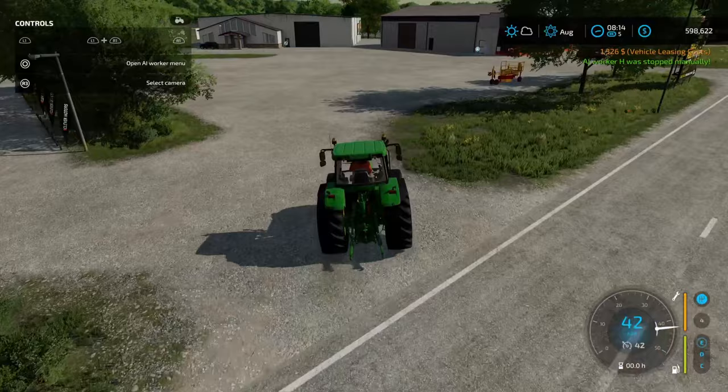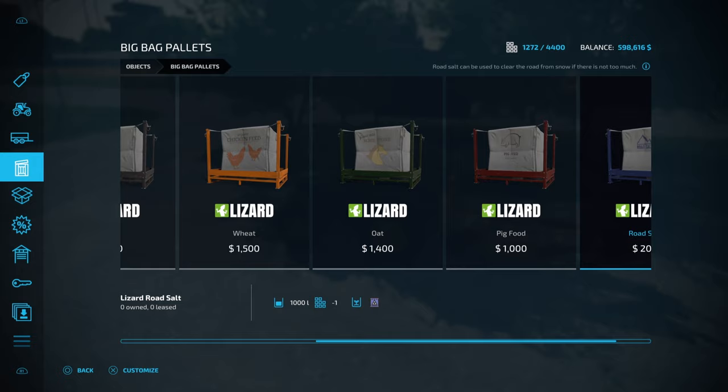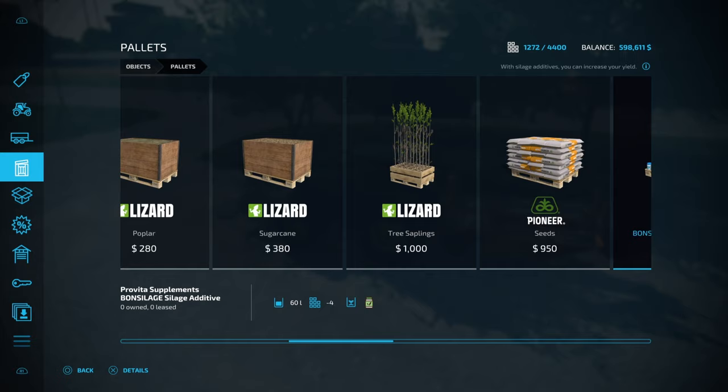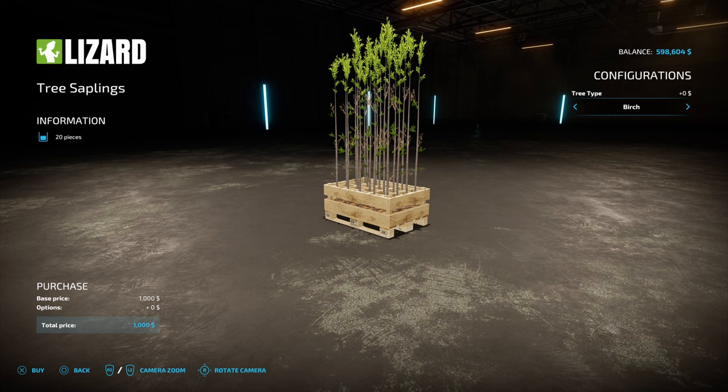Next thing we're going to do is go buy some trees. To buy trees you need to come into Objects, then Regular Pallets. We've got liquid fertilizer, liquid herbicide, poplar, sugar cane, tree saplings and seeds, and some platinum expansion tree saplings. Base game we've got 20 pieces of tree saplings, and we can customize the variety we want. There are quite a few here so you might not have the same as I do.